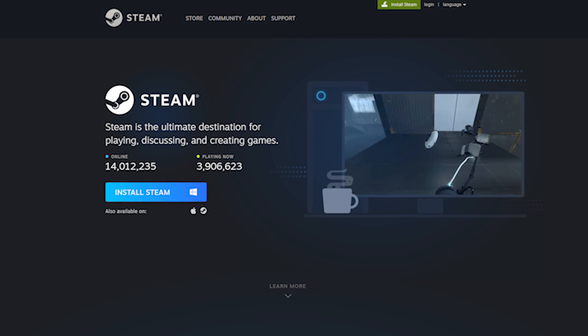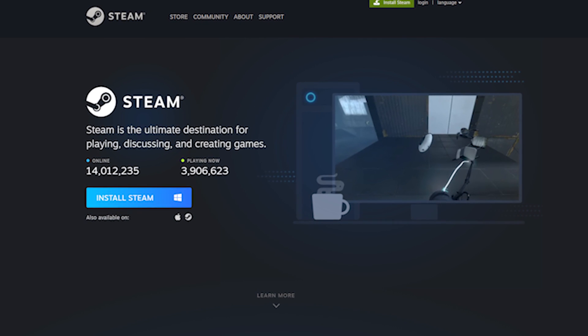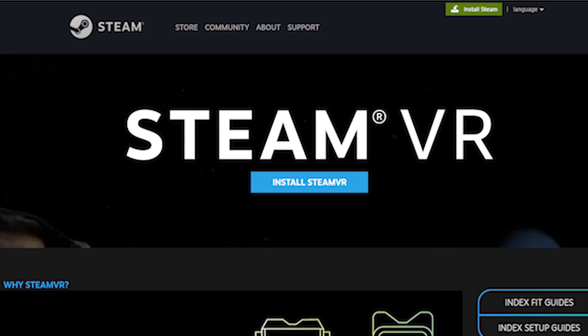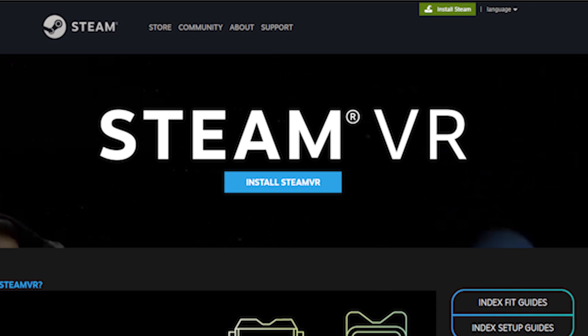If you are not set up with SteamVR streaming then the first thing to do is download the Steam client and install it and set up an account if it isn't set up already — I will leave a link in the description. You are also going to need to install SteamVR which allows you to play VR games through Steam, and I will leave a link to that as well.